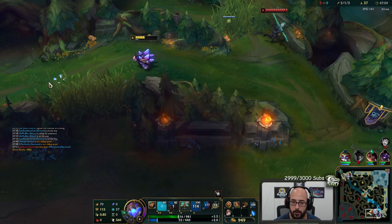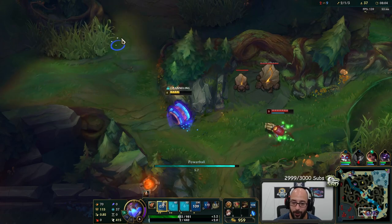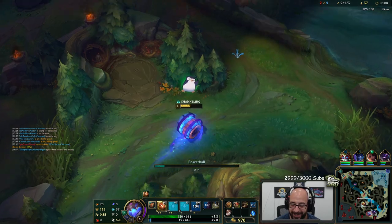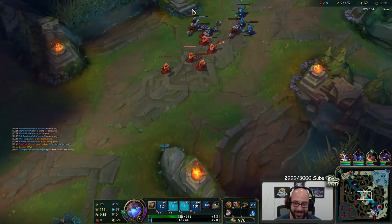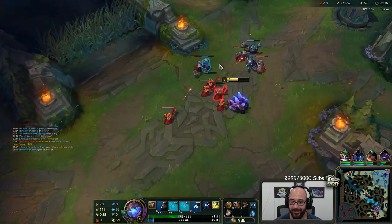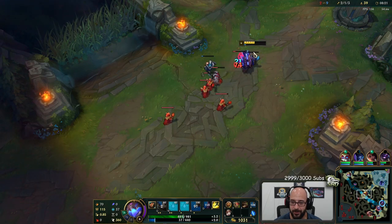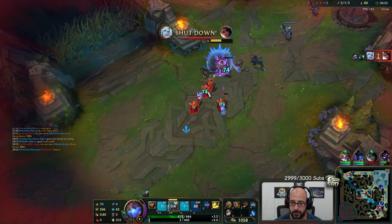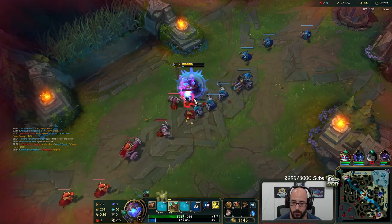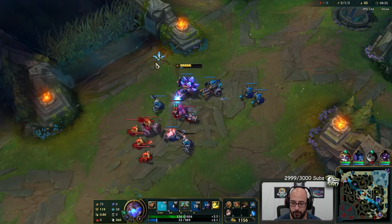Oh boy! Go go go — let's get out. All right, we're out. Good luck with that buddy. I'm gonna be over here killing these minions. Shove this wave in — once my minions die I'll be able to clear it really fast. Just press W and it'll reflect. More points in Q — Q max was definitely correct in mid because I'm just roaming like crazy with it.